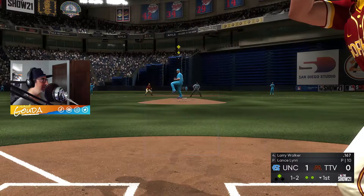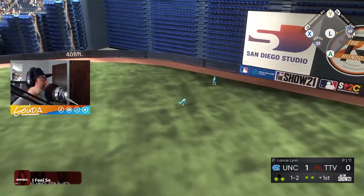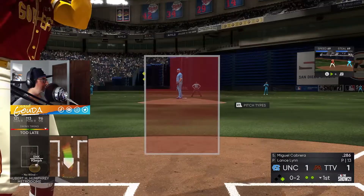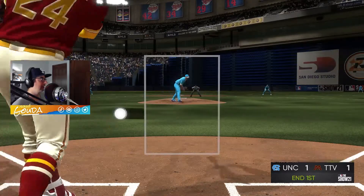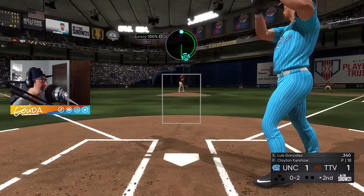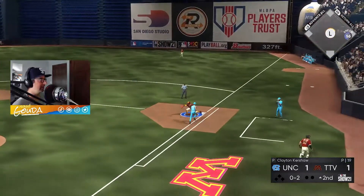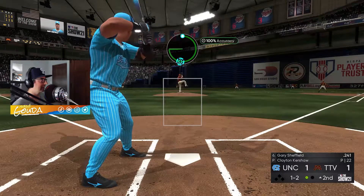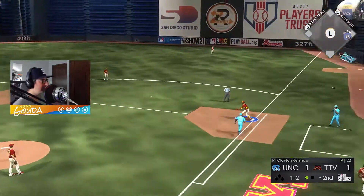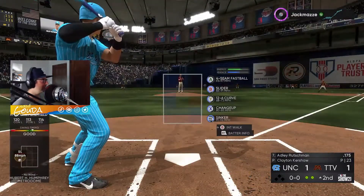Tie the game up. A little bit late on that one. Tie the game up. Little 6-3 action. Back-to-back. Lindor holding it down — that's what he's out in the field for with that diamond fielding. Willie's getting those put-outs this game.